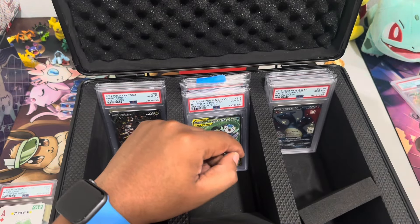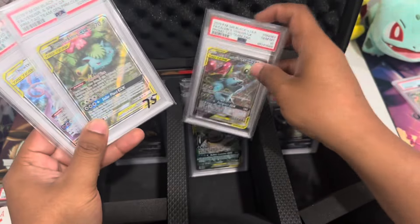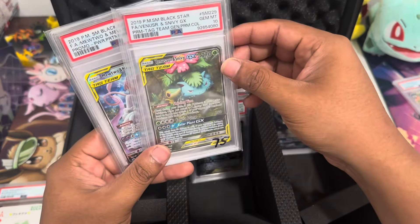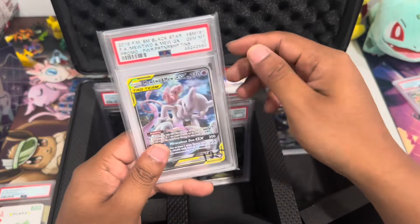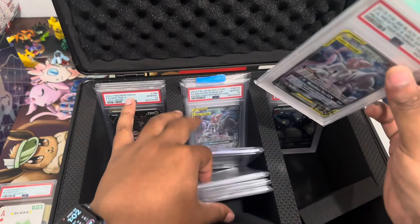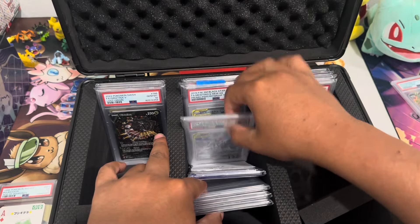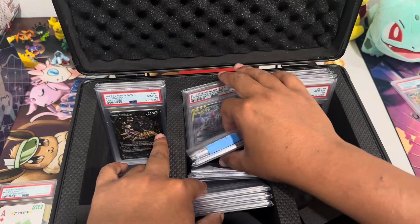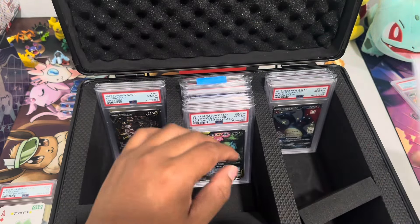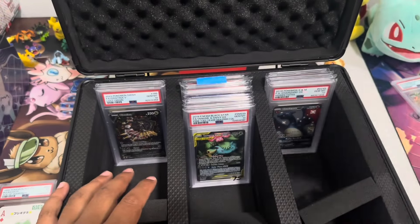Then the Charizard GX — being that it's from the Sun and Moon era I added it to that pile, but I'm thinking about moving it to keep all the GXs together. I'm also adding the ones I showed you: the Celebi Venusaur at $80 — insane price — the Venusaur Snivy, and another Mewtwo. So now we have three Mewtwo and Mew copies, and there should be one more coming. I love these cards and they're so cheap, that's why I'm grabbing a bunch of them.